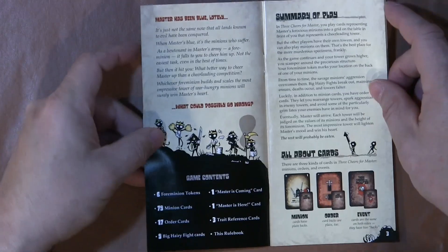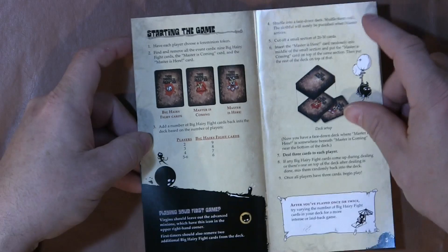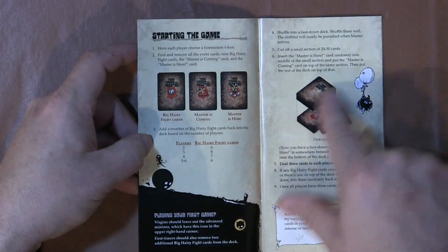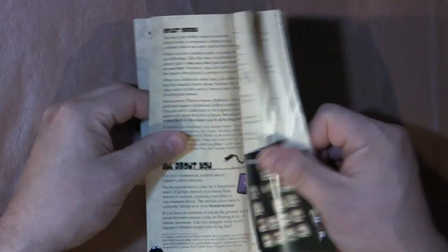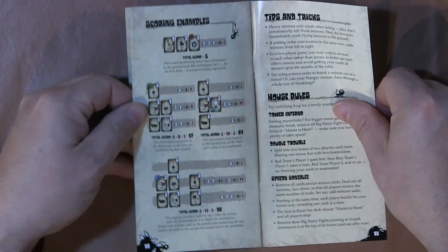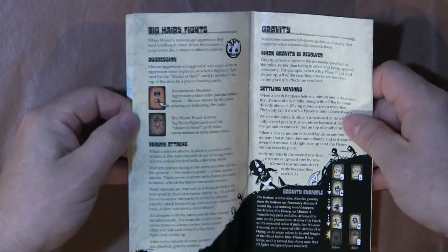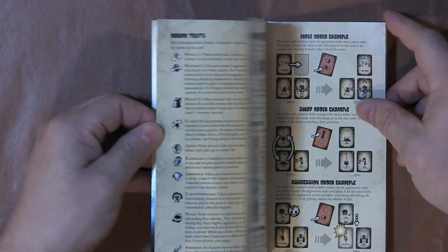As you flip through, you can see right away that they jump into a summary of play. There's a good bit of pictures on the pages, and there's some tables and charts. So even though the book is 18 pages long, if you put it onto regular pages it's probably about three and a half. So it's not too complicated, and there's a lot of pictures to help you figure out how to play the game.